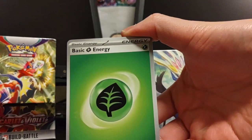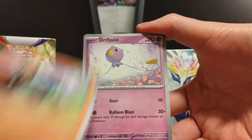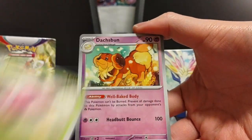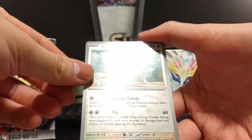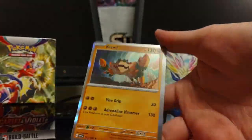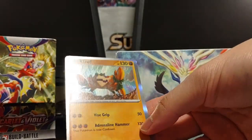Grass Energy, Houndour, Drifloon, Cetoddle, Varoom, Greedent, Viviani, Dachsbun with Squawk ability — reverse. Drizzile — reverse. And a Cloth Shiny!